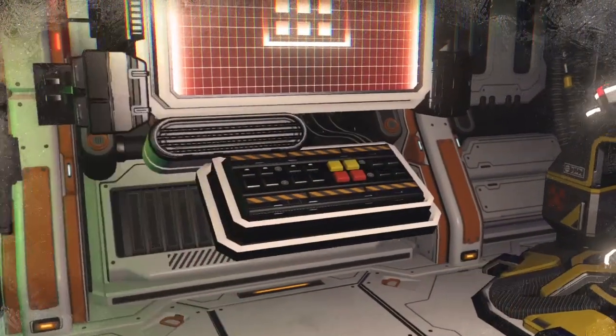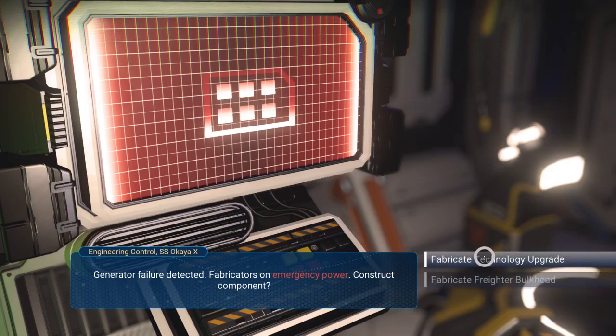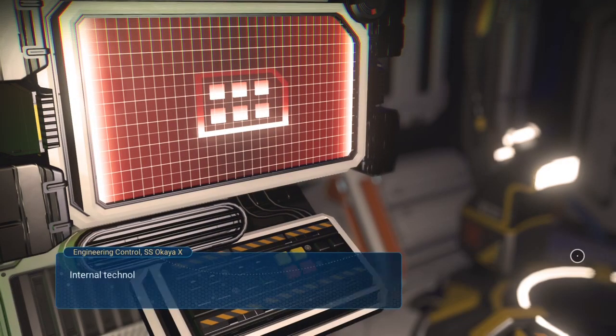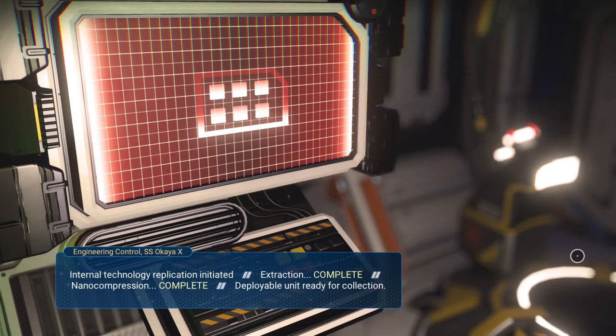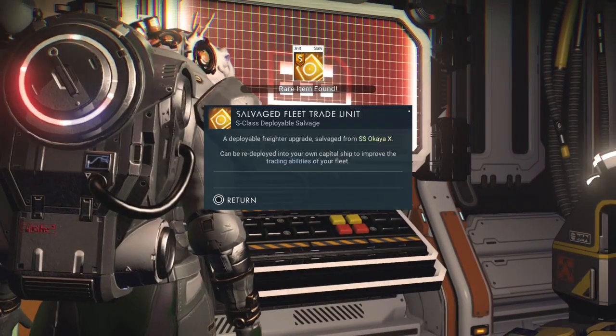And now here we are at the last computer. Once you are here, click on fabricate technology upgrade and the S-Class mod will be added to your inventory. To get back to the top, just activate the teleporter and hop in.